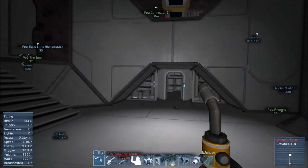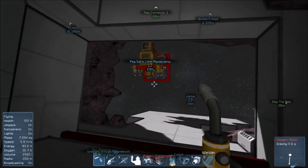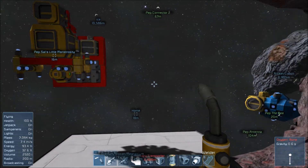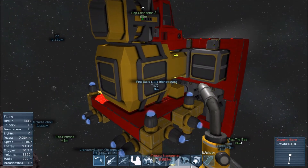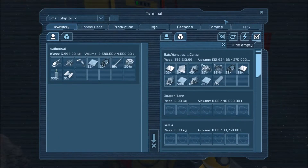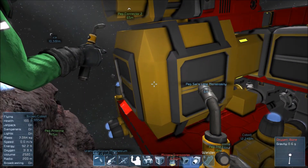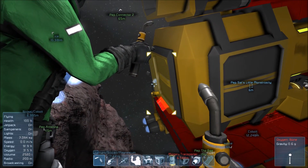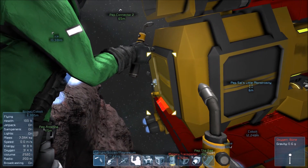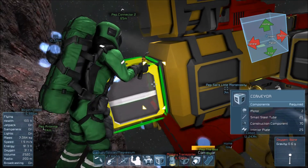Does anyone have any spare construction components? Yeah, I do, inside my ship — just outside the front door. There's 52 in there — do you mind if I take those? Sure. Alright, sweet. I've got a few building now. I'm just waiting for that to move across into the inventory.